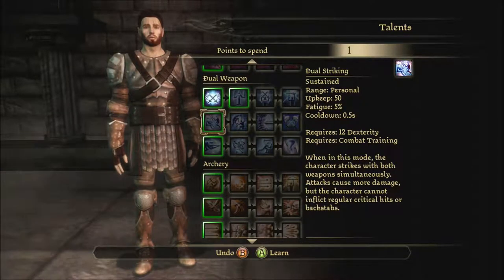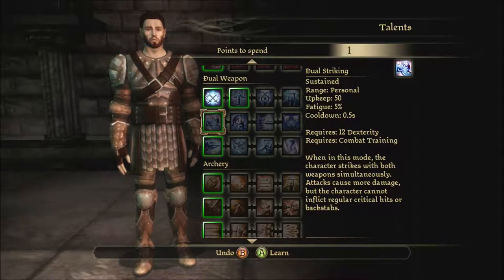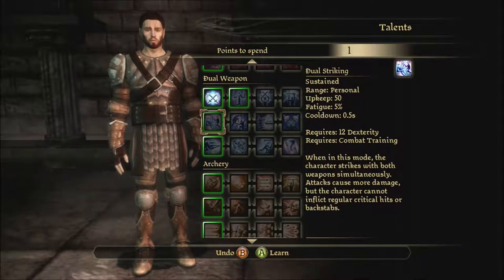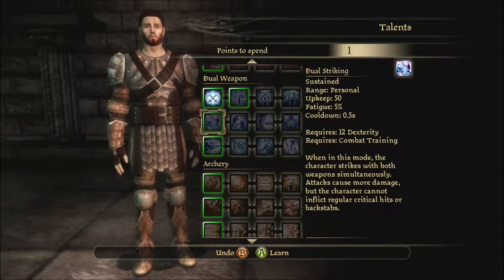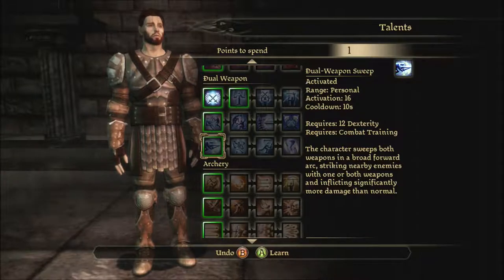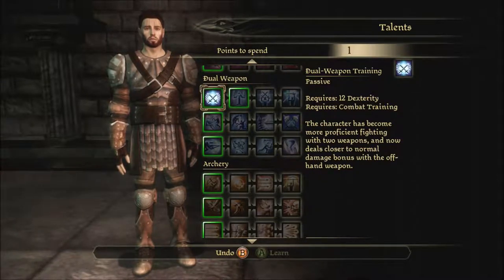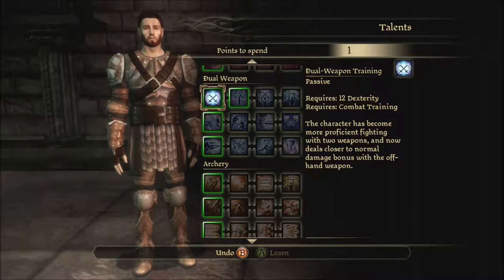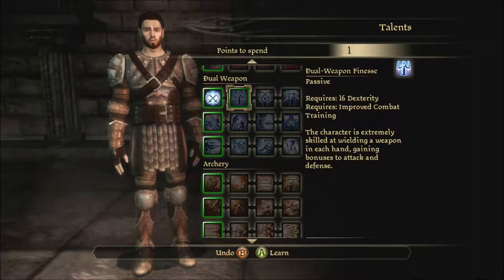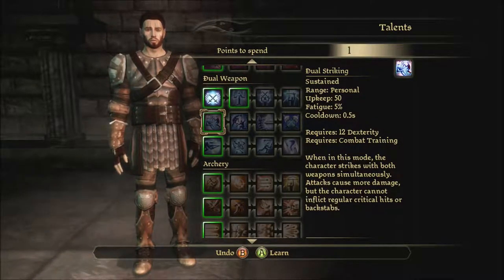Dual striking is a sustained thing. When in this mode, the character strikes with both weapons simultaneously — attacks cause more damage, but the character cannot inflict regular critical hits or backstabs. That's a toggle ability. An activated ability is one you press the button to trigger. I think I'm gonna go for the sustained since it'll help a little bit. It's now become more proficient in fighting with two weapons and deals closer to normal damage with the offhand weapon. This just allows me to have at least a decent amount of damage with the offhand. Good to know.